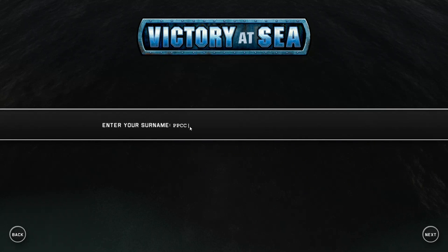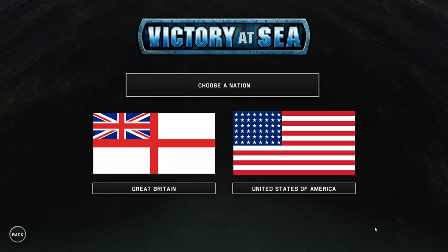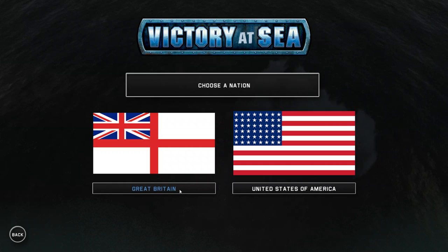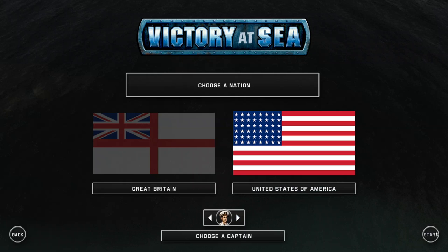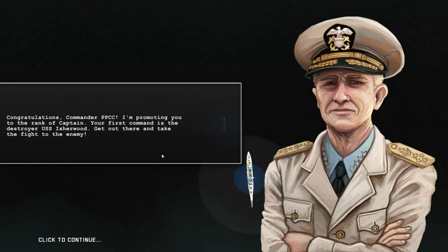I think we'll start off the campaign. Currently in the press preview version, the Pacific Theater campaign is the most fleshed out, so we'll start that off. I should warn you there are still a few things that are work in progress. For example, right here we have a choice between Great Britain and the US, and I'm not really sure whether this is supposed to be Japan, because there are seven different nations in the game and it should be US versus Japan for the Pacific Theater. That's a very small thing though, and we'll just begin after selecting the captain's portrait.